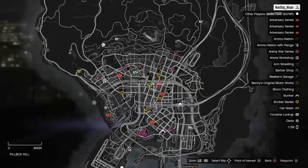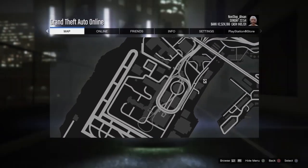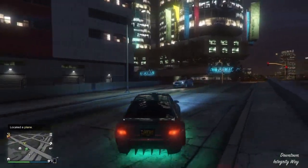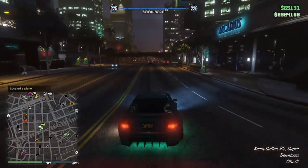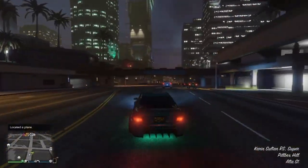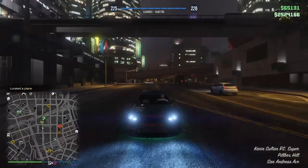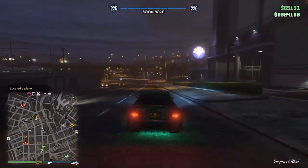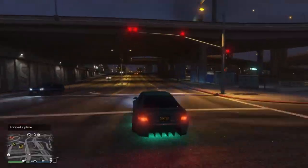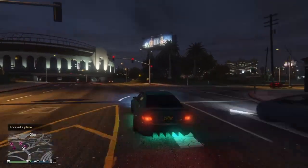In the bottom of the mini map, and there shouldn't be any orange plane right here. If there is an orange plane, you just want to switch sessions — that's about it. One thing you want to make sure: if it does not work in one garage like the arena or something, make sure you go over to your apartment garage — it will definitely work there. I've been trying to do it in the arena and I find it a lot harder there than in my apartment. So I'm just going over to the airport right now to show you guys that it is working.